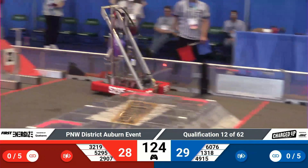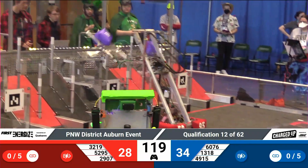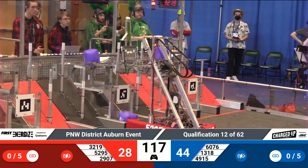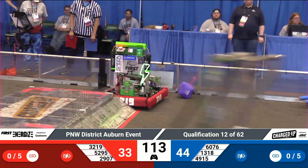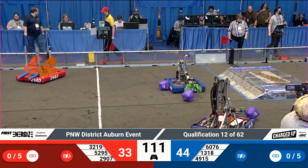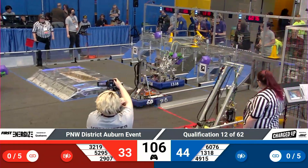13-18 quickly back to the community with a cone in their possession — that's going to find its way onto the top row, five points for Blue. Red Alliance puts five on the board from 52-95, a cube in an upper row node. And now Alternating Current zips back to the substation to pick up another game piece.